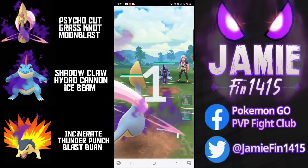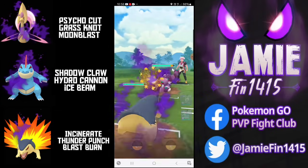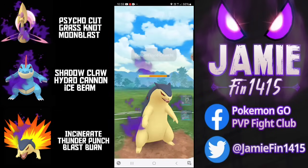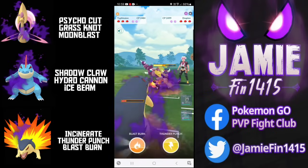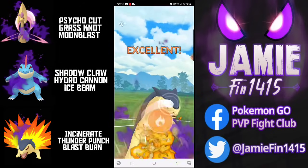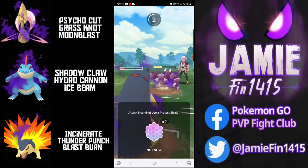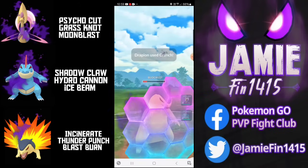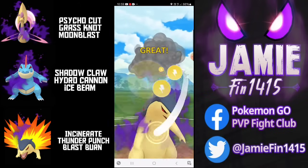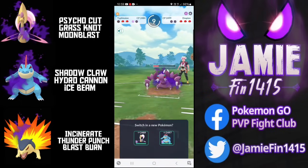In game one we lead Shadow Cresselia into Tapu Fini - a very nice matchup especially with legacy Grass Knot. The opponent switches into Drapion and I send out Typhlosion. Typhlosion is insanely glassy and won't appreciate a Shadow Crunch, however we do survive one. I throw two Incinerates then the Blast Burn on charge attack priority looking to secure the knockout. The opponent wants to flip switch, but I know I'm not going to get Poison Sting farm down so I match shield and look to force the final or take back switch.